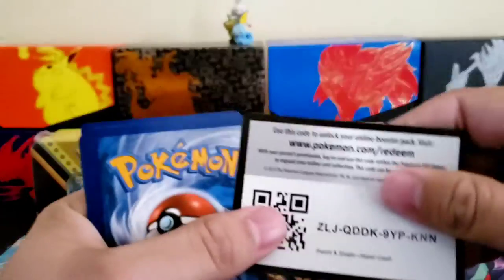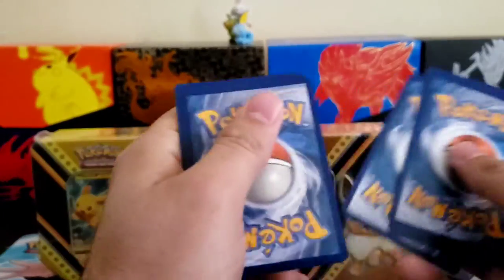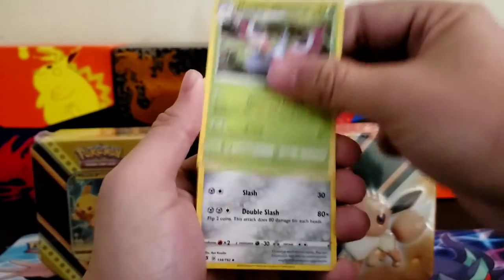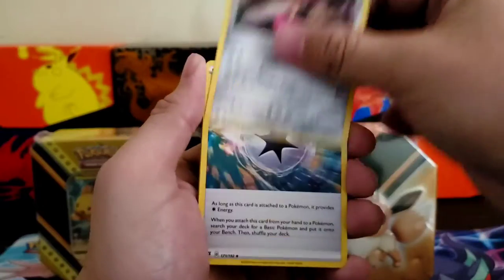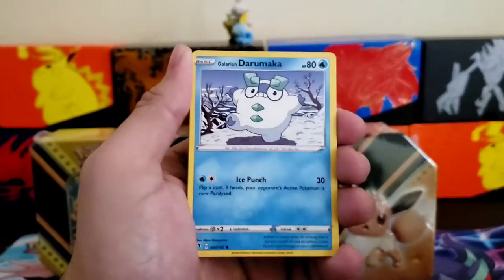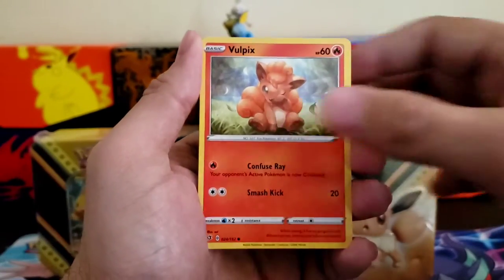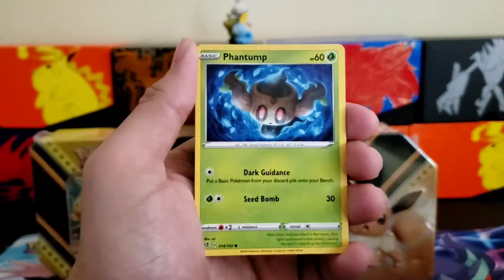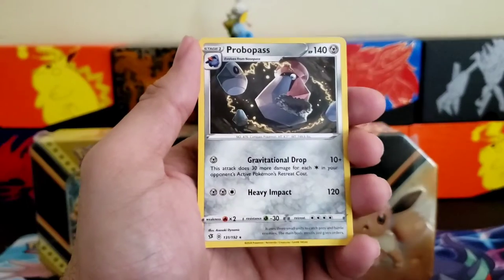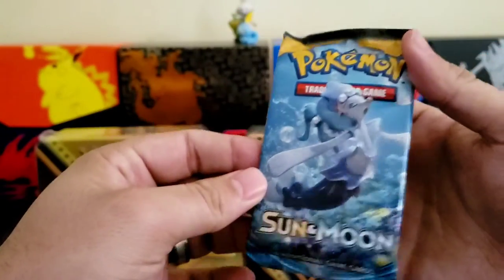Code card: one, two, three, four — Sun and Moon. Energy, Capsule Energy, Applin, Bunnelby, Vulpix, Phantump, Galarian Mime Jr. reverse. And a Proton holographic rare for that one.